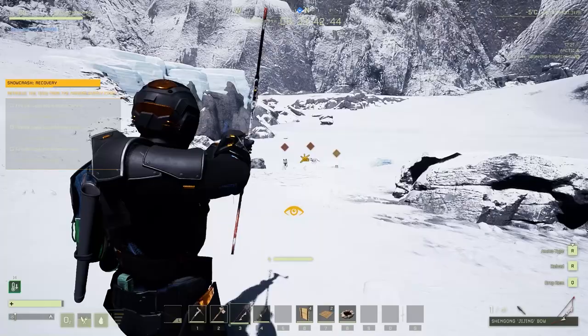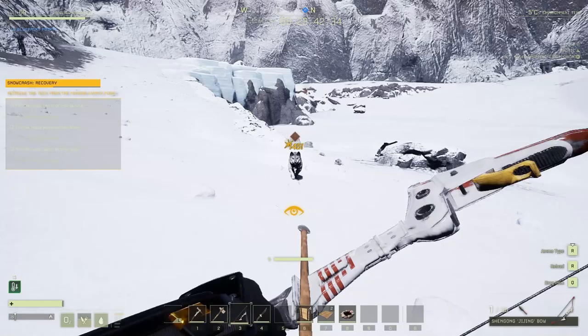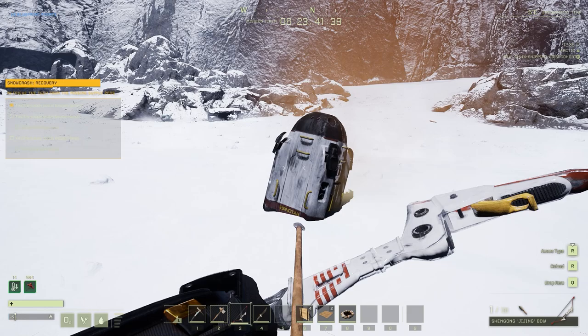If they do spot you first and it's a pack of four or five, there's a good chance you're going to die no matter how good you are, unless you're able to one-shot every single one of them without missing whatsoever, so just keep that in mind. Once you arrive at your first location, you're going to want to go here and look for this little plume of smoke at each of these objectives.